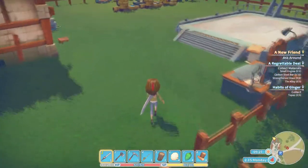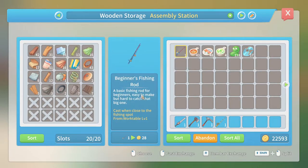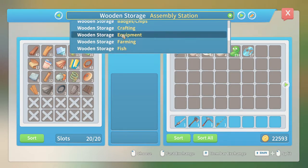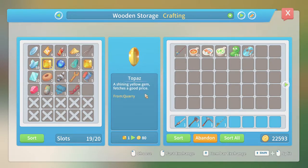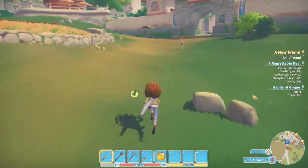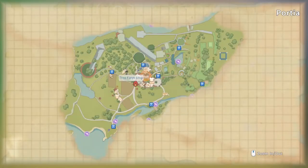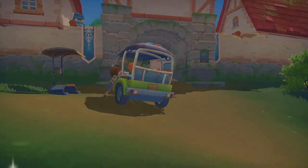She needs three topaz - I have some, so we can probably do that. Let's sort everything and find where the topaz is stored. We are going to ride the DD up to the tree farm and see about getting some additional resources delivered on a daily basis, since we just have endless problems with wood.